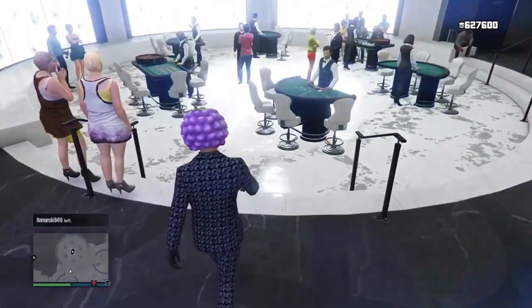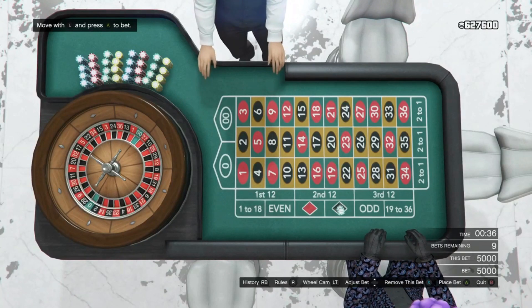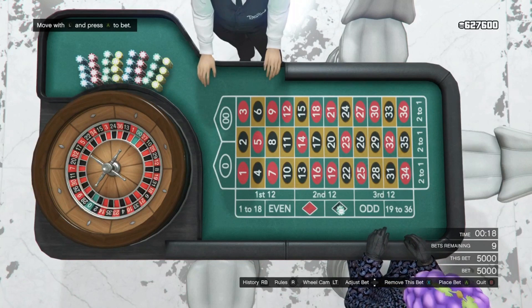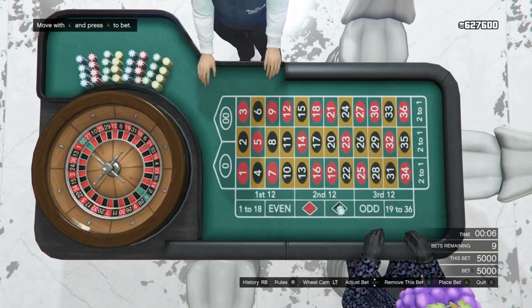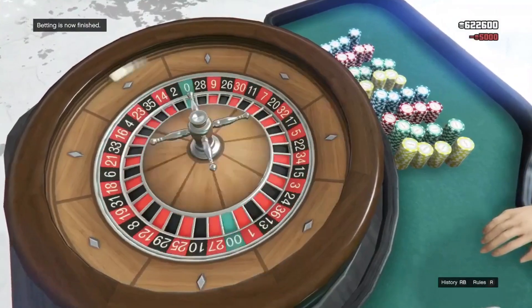If you don't have access to the high limit tables, head over to this table — it's just to the left, outside the high limit tables. Sit down and complete the exact same steps. Completely max out the bet on black. Once fully maxed out, wait until the circle starts spinning, then watch the circle. If it lands on red or green, close your application as fast as you possibly can. If it lands on black, leave it, wait for your money, stand up and change your outfit so the money saves. For the low limit tables you can make about 100k in 10 minutes.